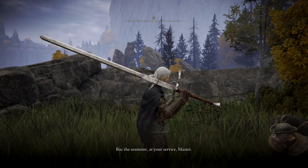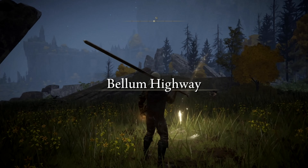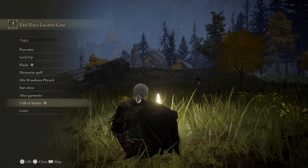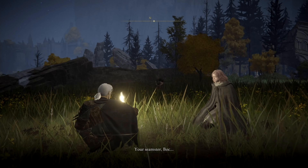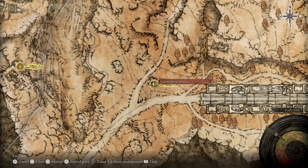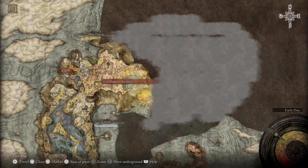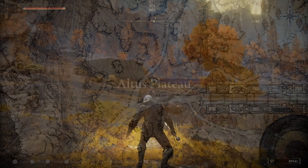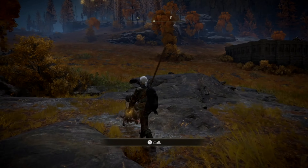Following the Church of Vows, the next Boc location is at the East Raya Lucaria Gate site of Grace, which is located to the northeast of the Academy. This area can be reached by passing Caria Manor and hopping over the ravine to the east and up through the Bellum Church, or through the Academy if you have the key to utilize its gates. After talking to Boc here, there isn't much that can be done and you can't quite hand him the golden sewing equipment just yet. But what you can do at this site of Grace is have a conversation with Melina about Boc — this isn't a necessary step to complete the quest, but worth mentioning for those who want the complete dialogue.